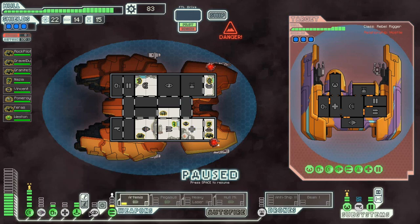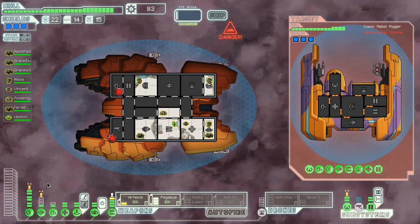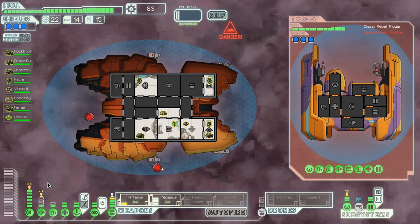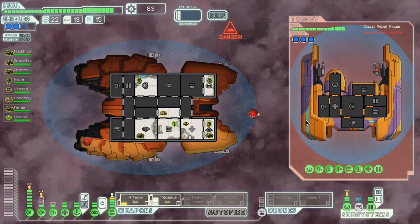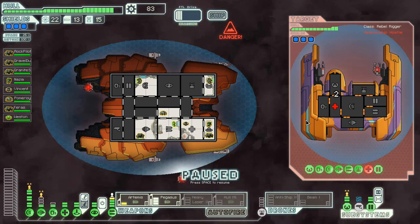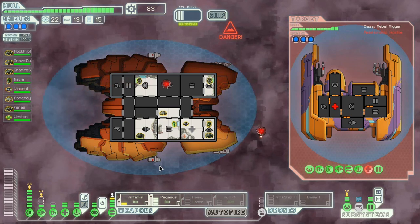I'll power these weapons up. I want to teleport on this guy. He's got a medbay, so I'm a little worried about that. I'll try and missile down his medbay a little bit, and then we'll teleport over and kill him. I'm tempted to fire the Artemis right now. That's enough to injure it. I might fire the Pegasus out there too, assuming he tries to go fix it.